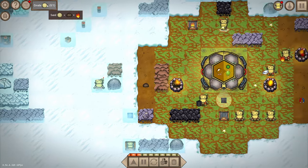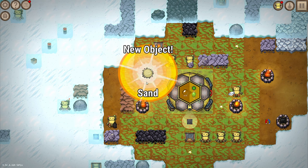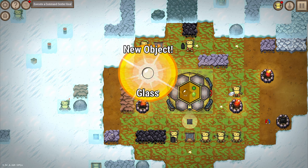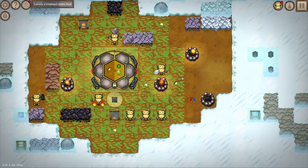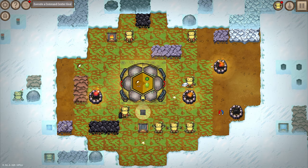Sand is just fire and soil - easy. And if we combine sand with steel we get glass. I definitely need more storage so we can actually do that now. I should have a few things set up though.